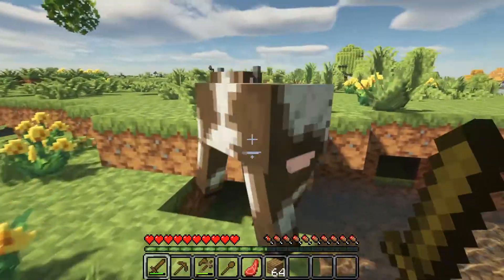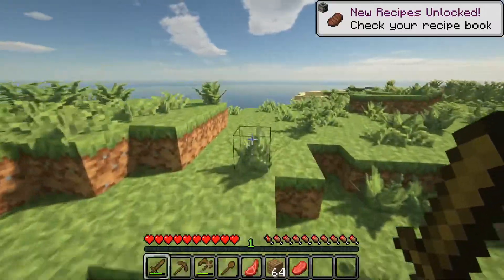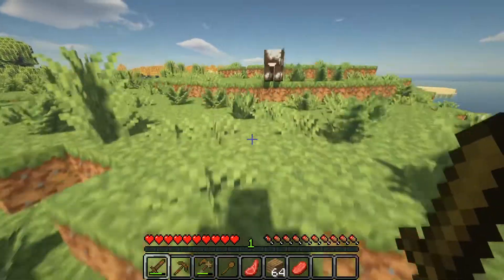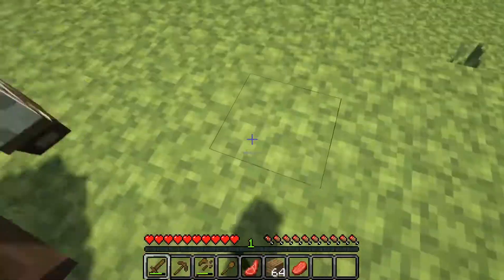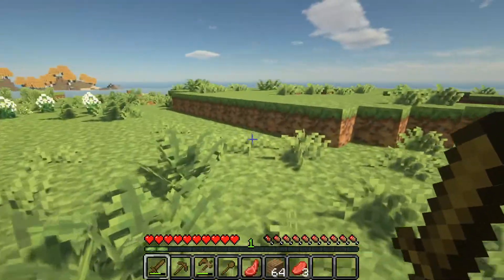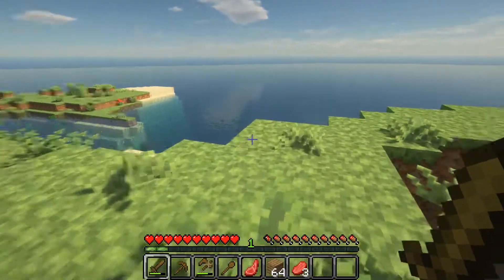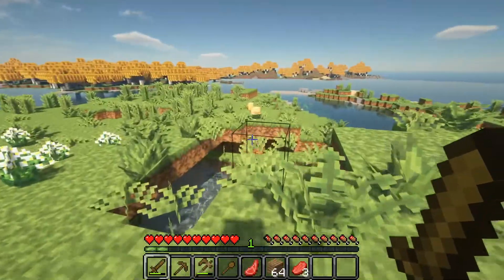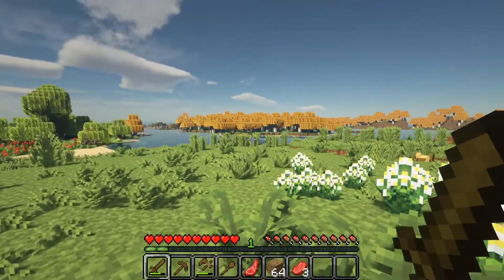Hey, cows! Look at the baby. I killed your mama — I'll leave the little one. You're going to feed me — don't run, it's inevitable. There's stone under there too. That's cool over there — we gotta go check out that little forest after I build.